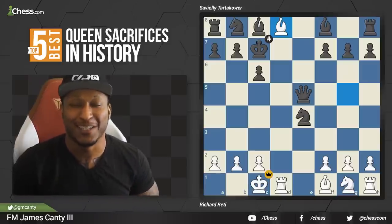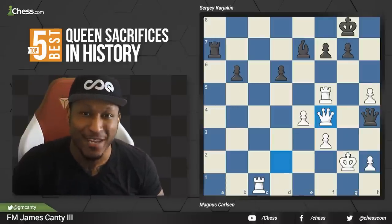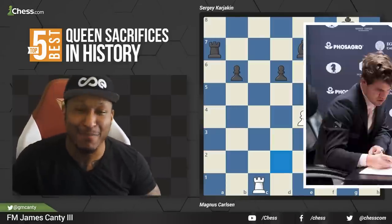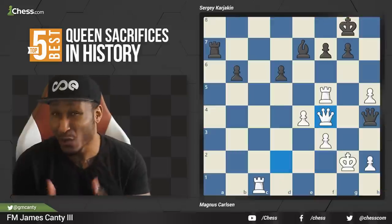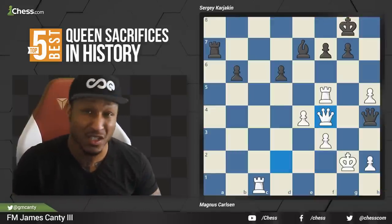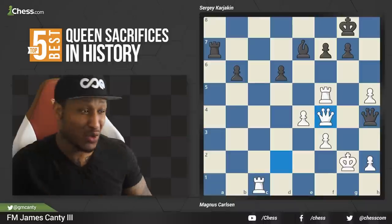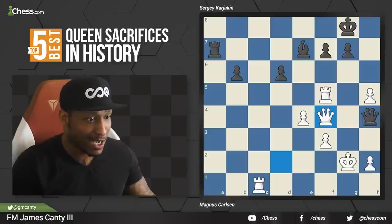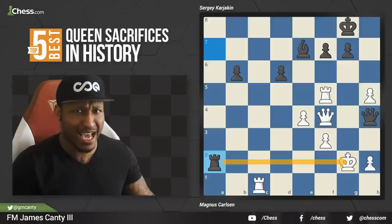Here we are with number one of our prettiest queen sacrifices for mate — we cannot leave without looking at this one. This is Magnus Carlsen versus Sergey Karjakin in 2016. Quick note: this queen sacrifice made Carlsen a world champion for the third time. It's black to move first — Sergey Karjakin plays rook a2 check. Who's attacking who right now? What is going on?